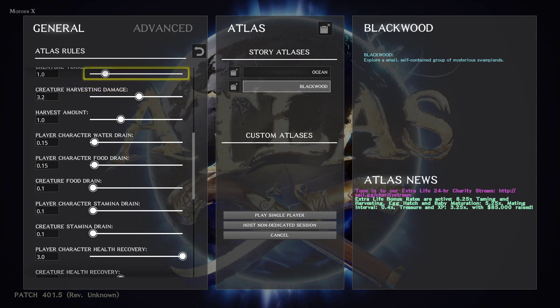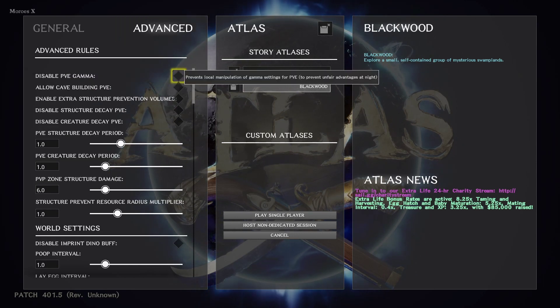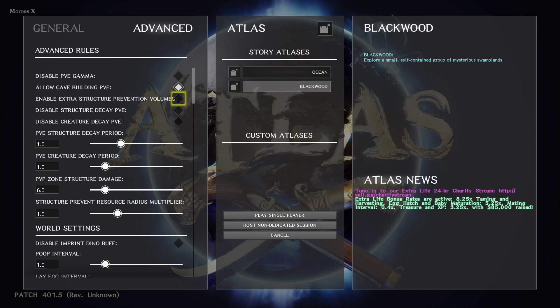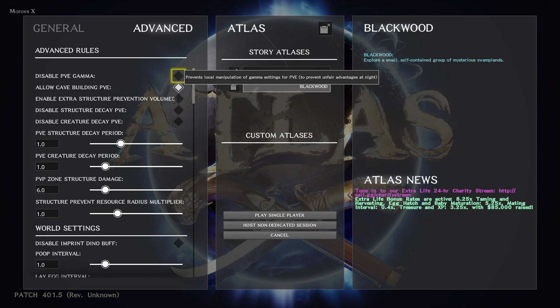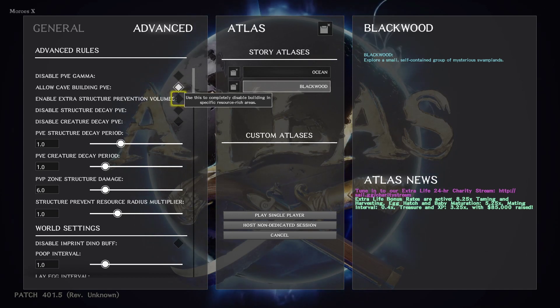That was the general settings. Now let's look at the advanced, which isn't too bad. Disable PVE gamma — you can't change your gamma settings at night because that gives an unfair advantage since you can see clearly when you crank it up. Allow cave building in PVE — that's pretty neat, I'll check that off. Enable extra structure prevention volumes: use this to completely disable building in specific resource-rich areas. Disable structure decay PVE, disable creature decay PVE, PVE structure decay period, PVE creature decay period, PVP zone structure damage, structure prevent resource radius multiplier.